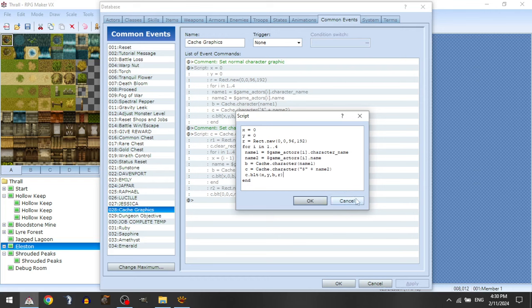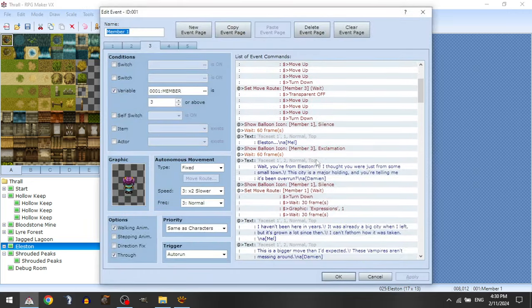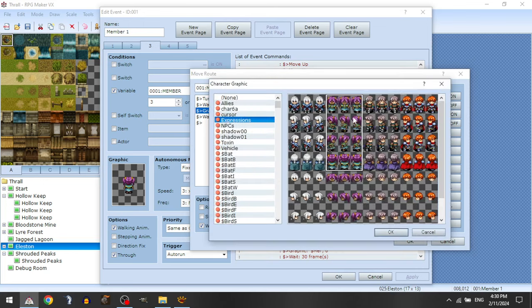That works for one sprite, but then the question becomes how do we do that for all the character expressions. Partway into the cutscene, characters will have their graphic changed to expression sprites — these are all the character expressions that exist at this point in the game. What we need to do is make it so that those expressions also use the equipped armor.